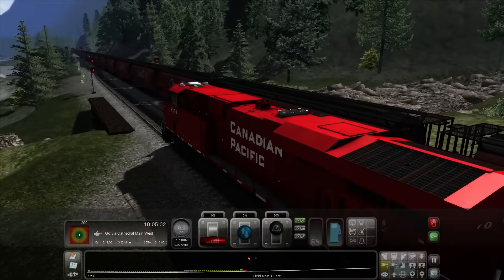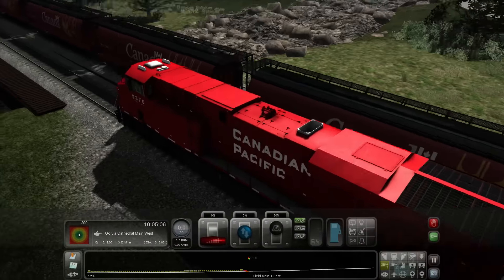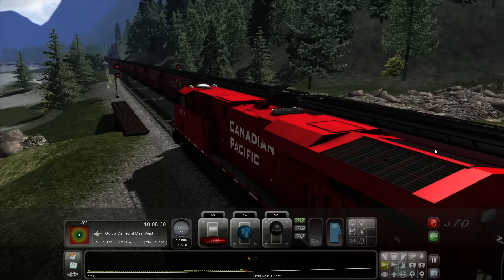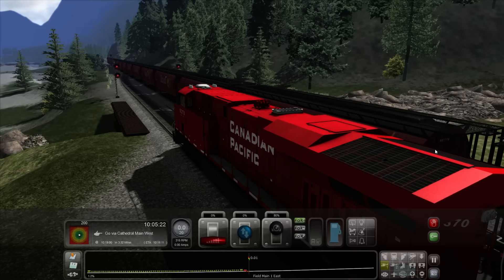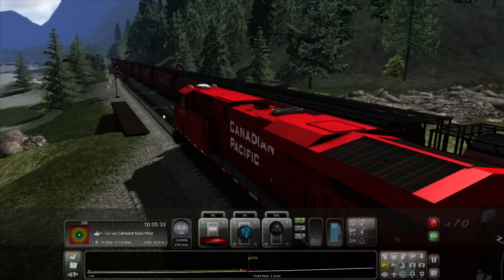Interestingly enough, in Farm Sim you actually have these types of cars in the trains, which is kind of funny. I'm keeping the brake on hard because last time when I got to this exact spot — less than ten minutes into the scenario — the train started sliding back. So I'm keeping the brakes at 80 so that doesn't happen again.